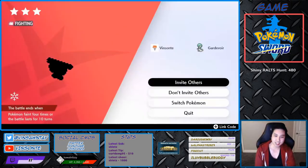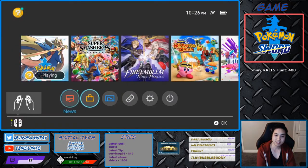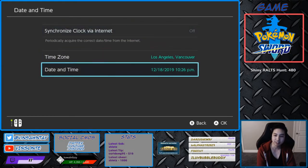We're going to go inside and invite others. Five stars. Go to System Settings, turn that off, and increase one day.